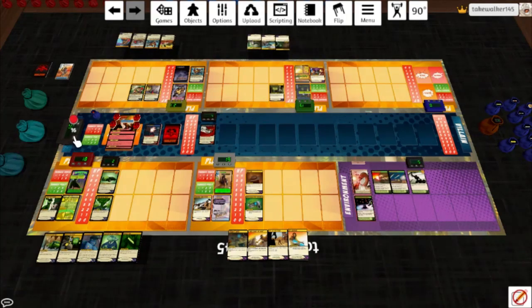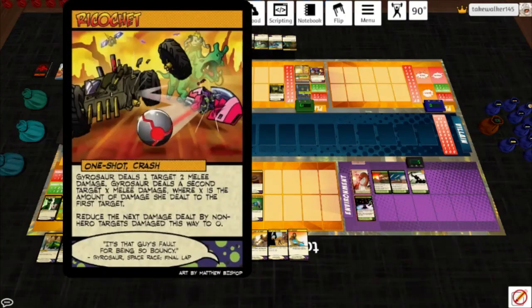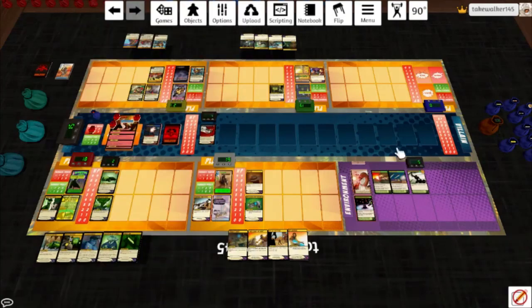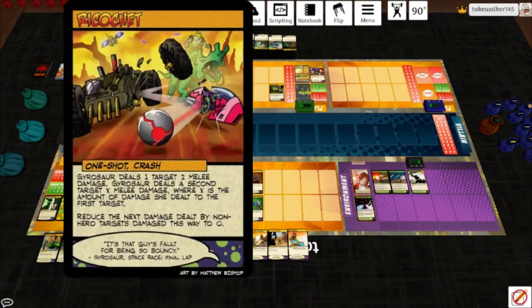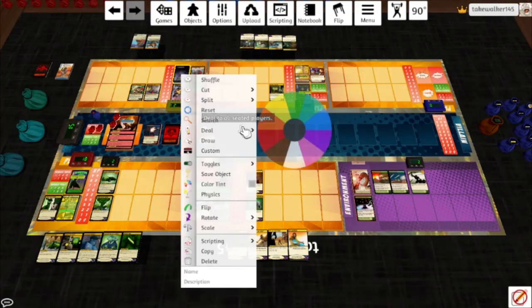Stylish Armor — that's important. He hits her for 1 irreducible, peeling away a token; she's immune to damage until end of turn. Draw a card: Ricochet. Gyrosaur deals a target 2 melee damage; Gyrosaur deals a second target X melee damage where X is the amount of damage dealt to the first target. She'll hit this guy for 3 because of Wrecking Ball, then do 3 damage to the package. Reduce the next damage dealt by non-hero targets this way to 0. She discards a card, hits Molotov for a token, and draws 2.